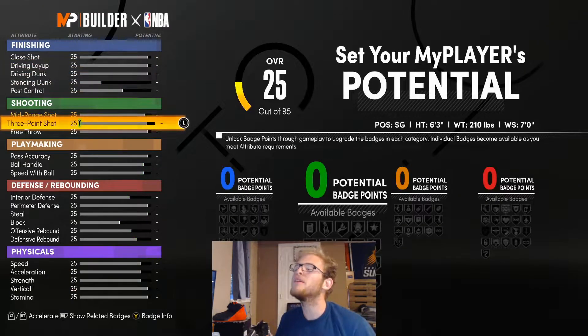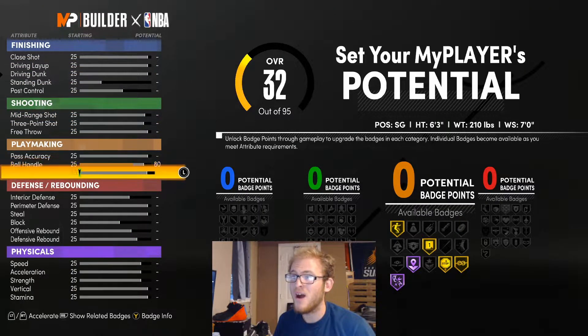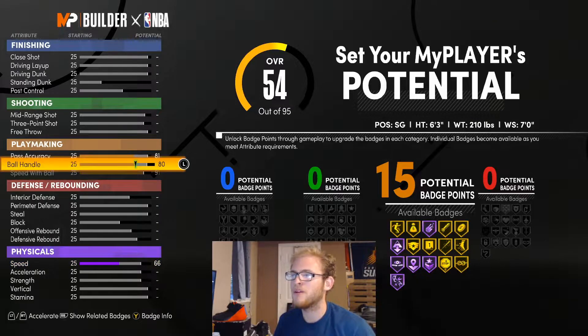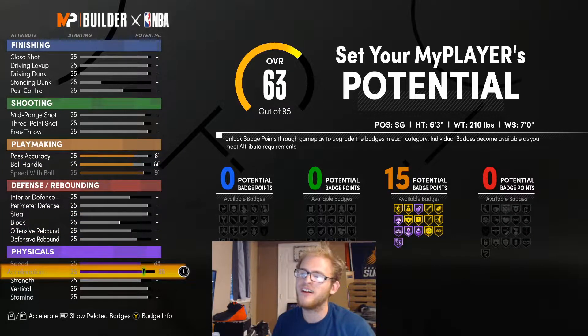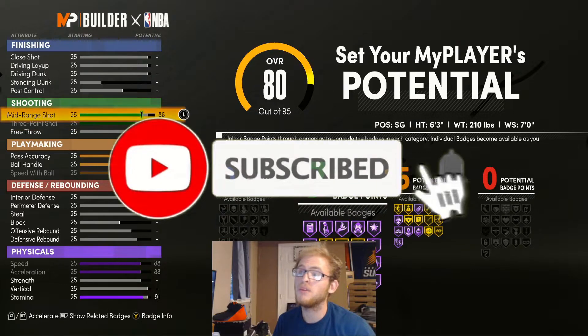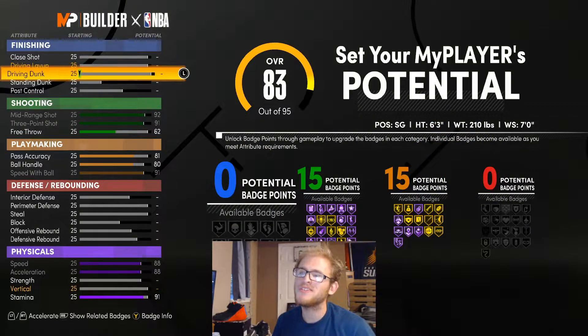Now for Bradley Beal's build you definitely want ball handle — you can go up to a 91 if you want, but I'm going to leave it at an 80. I would probably give him a speed of 90, and I'd also upgrade pass accuracy just so we can get some playmaking badges. You want to give this build speed with stamina too, especially being a wing. Bradley Beal can shoot the ball so I would almost max out a lot of these shooting stats. You don't necessarily have to max out free throw, but I'm also going to give him some driving dunk just because it helps with badges.